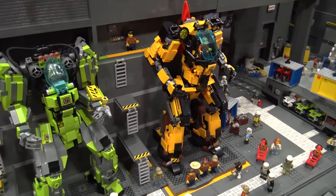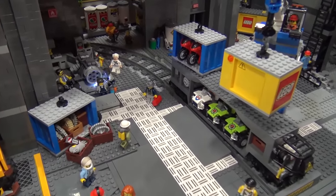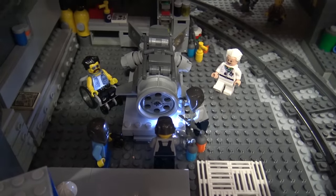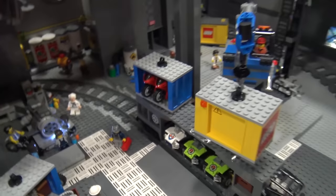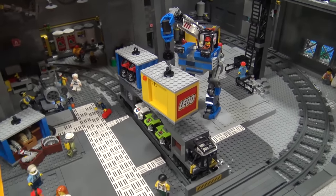This is our Explorer hangar — we have the Arctic Explorer, the Lava Explorer, the Jungle Explorer. Down in the warehouse we have some guys welding, they're building up a new mech motor and stuff. We've got Doc Brown there, one of my favorite characters from my favorite movies.